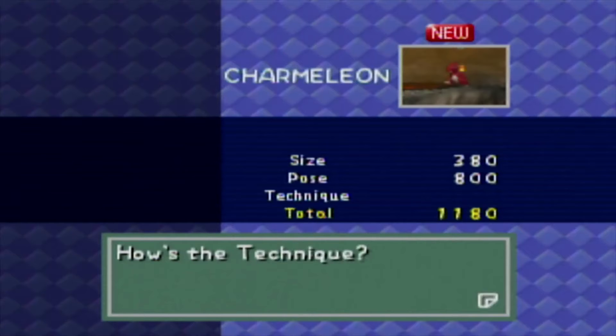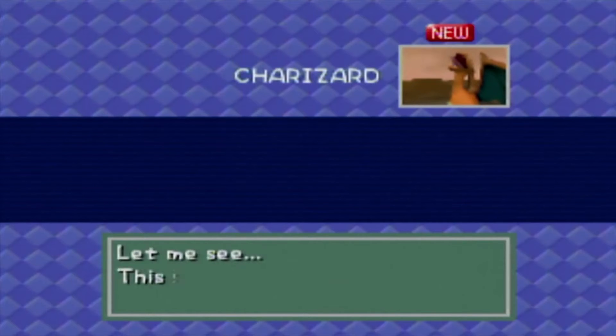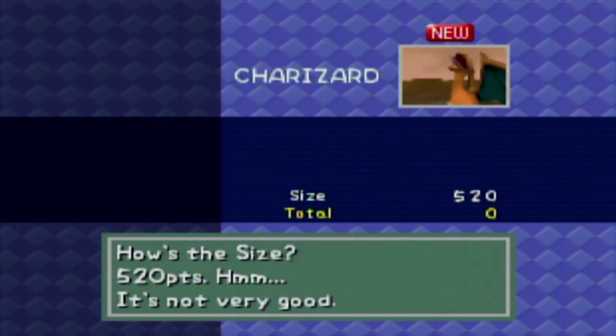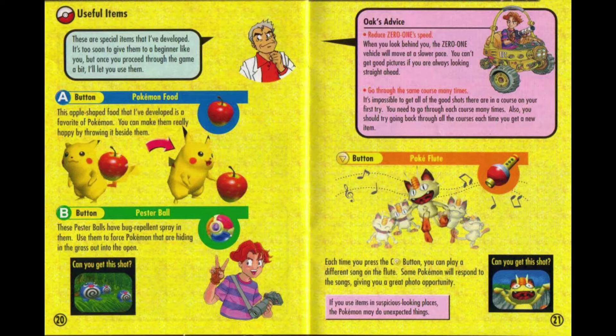I'll show you shortly my personal favorite picture in the game of multiple Charmanders doing a dance, which requires both apples and the Pokeflute. After all pictures have been graded, you'll be taken to your evaluation page where you can see your progress in Pokemon captured and total points. The points are a culmination of the best score of each Pokemon type, and items are awarded at different thresholds: Apple at 24,000 points, Pester Ball at 72,500, and the Pokeflute at 130,000 — but only after you receive the Dash Engine, which is awarded after you find the hidden path in the Valley course.